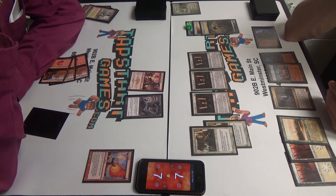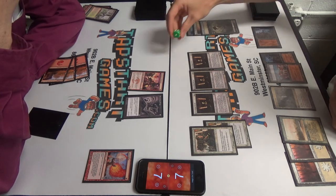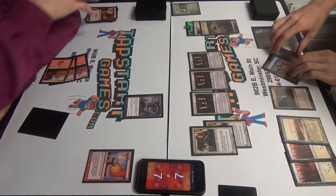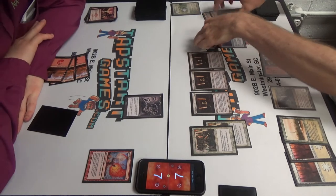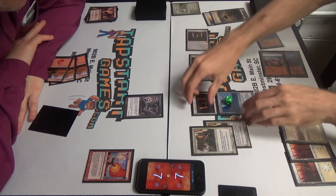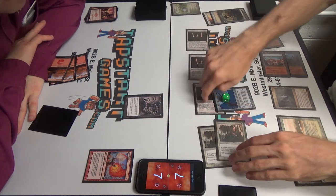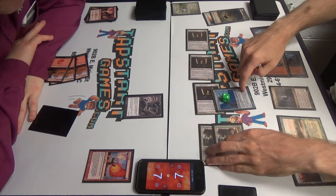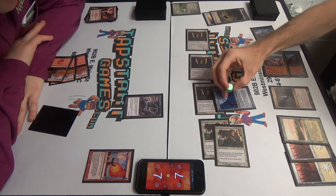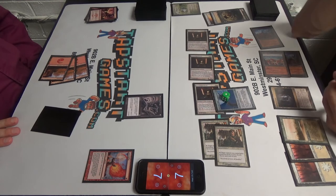It's not stylish but I'll do it. We'll expend two counters from Jitte to hit Monastery Swiftspear — kill it. We'll move the Jitte over to the original holder. And we'll swing with the whole crew. They're all at one. And this doesn't actually buff until I use the counter, so I can wait until after Declare Attackers. And then expend the counter — plus two, plus two. Exactly seven.